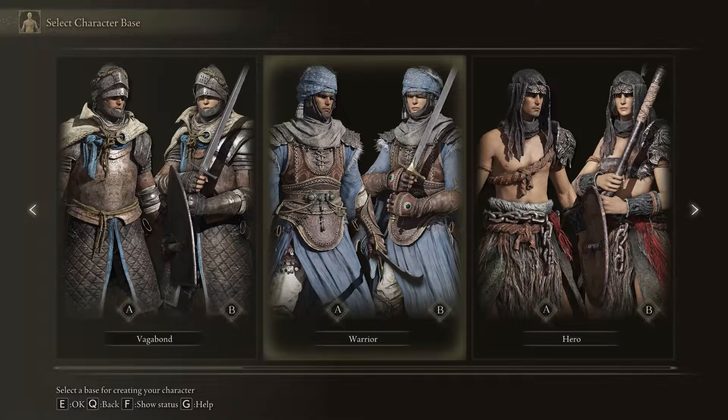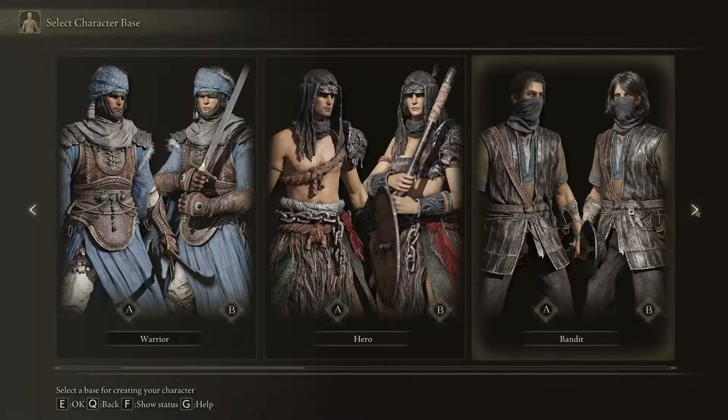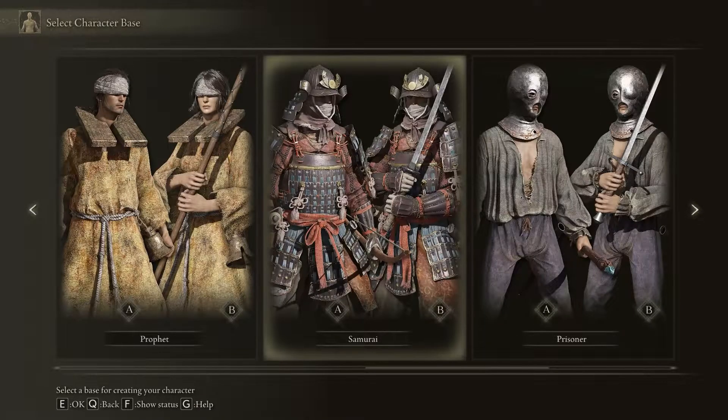Right off the rip, we have all our starter classes. For the sake of time, I'll tell you guys straight up — we're going for a dual katana build. We're going to be rocking the Samurai right off the bat. For new players, all these classes are oriented towards what you want to do at the beginning of the game.